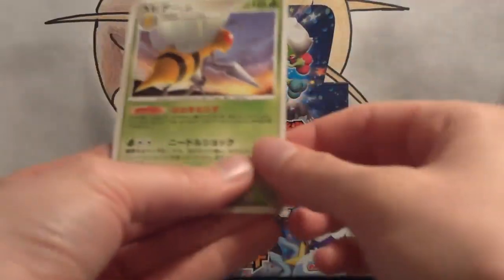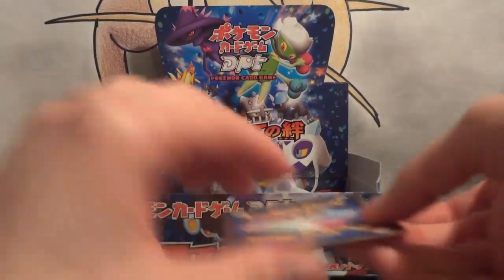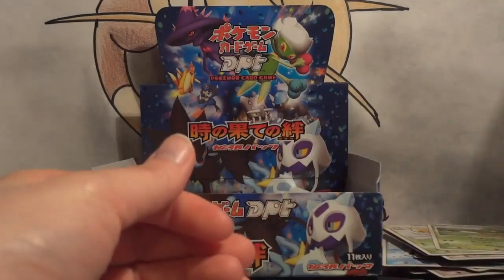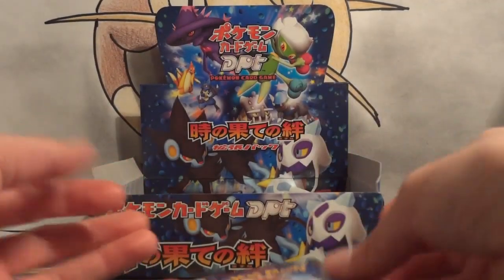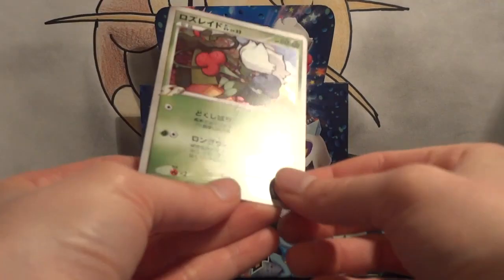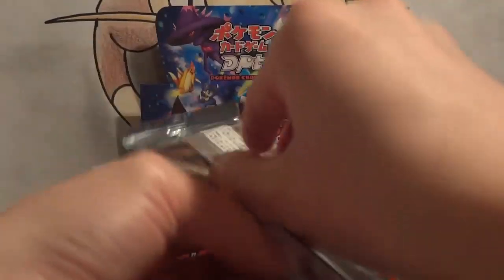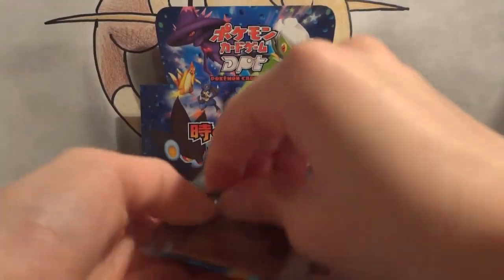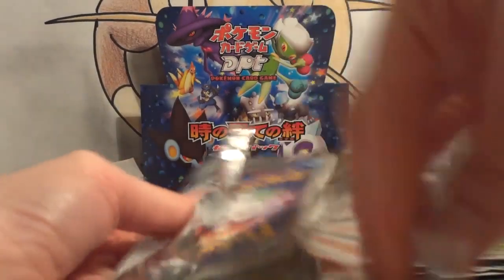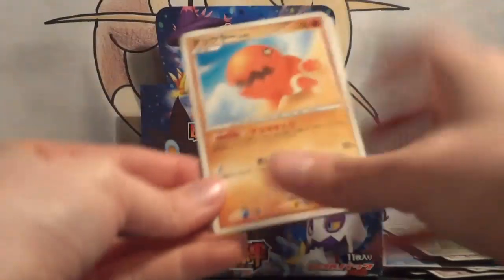My first rare is a Beedrill — keep pulling the ones I don't have yet. And my second rare is another Glaceon — that's going to be an awesome card to have in my trade binder. My holo is a Roserade GL. This was actually a pretty awesome tech in Lux Chomp decks. You got to choose one of your opponent's Pokemon, bring it up, and I think it was Poisoned or something like that — nice little stall tactic.